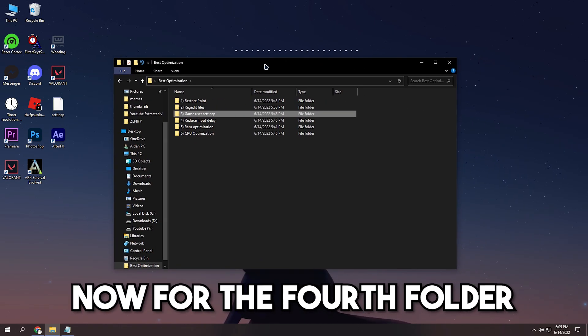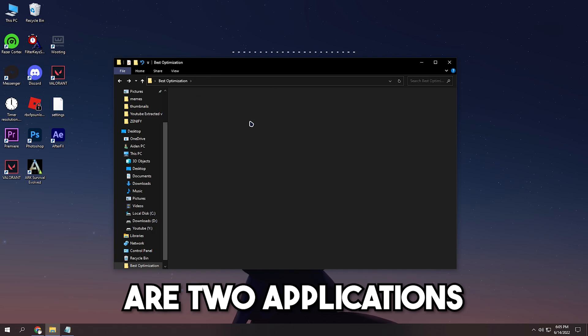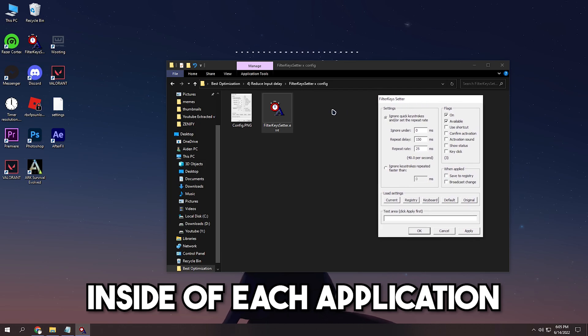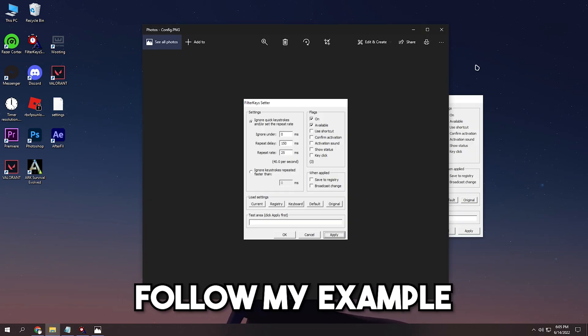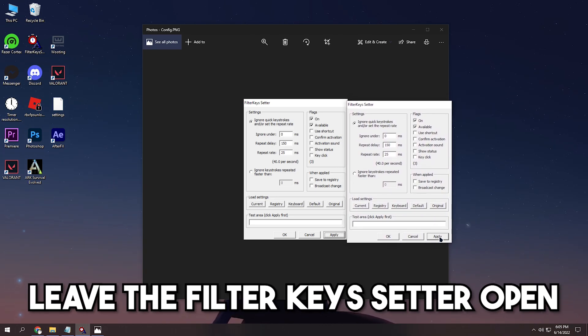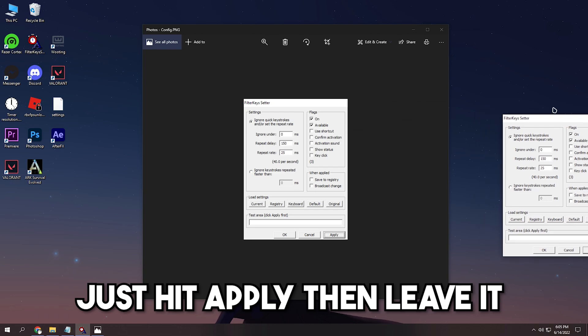The fourth folder contains two applications that help reduce input delay. I've added instructions inside each application — if you're unsure what to do, follow my example. Leave the Filter Key Setter open, hit apply, then leave it running in the background.